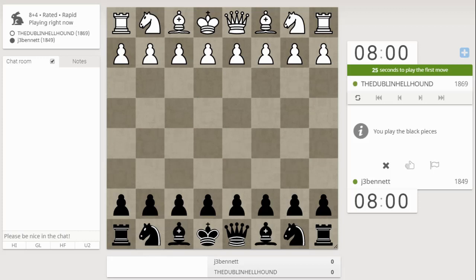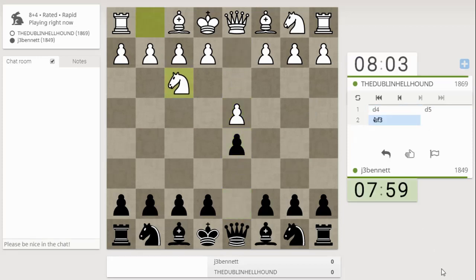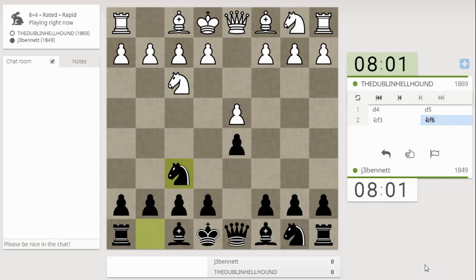The Dublin hellhound starts off with d4. Let's play d5. Knight f6 — a very non-committal move, going for the London system.